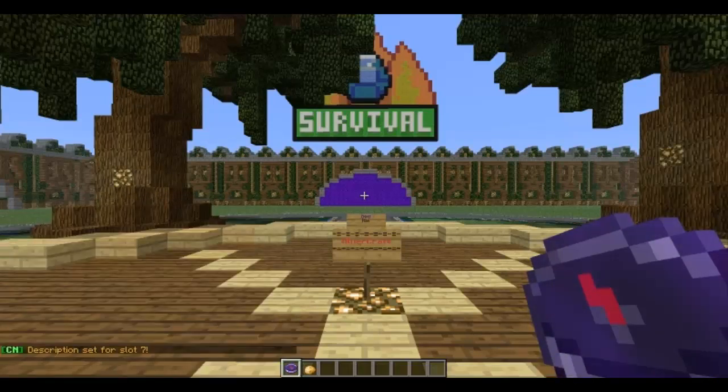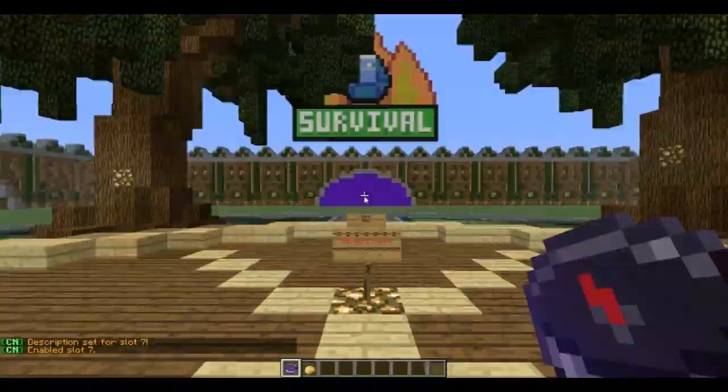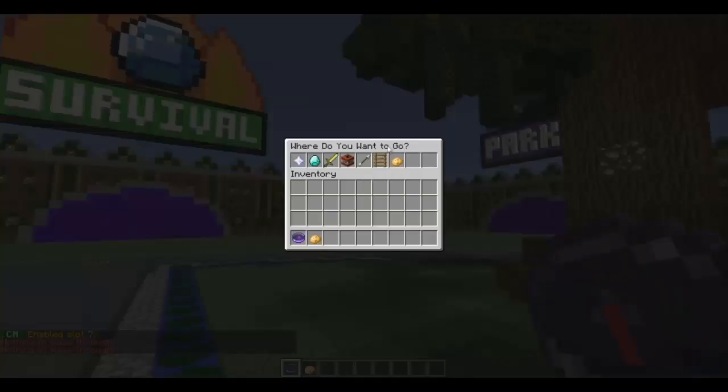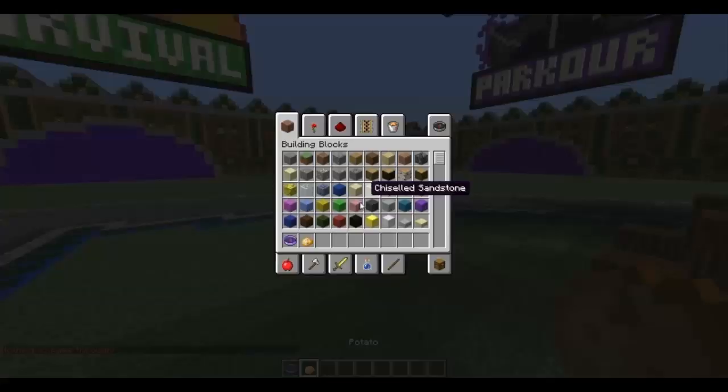So there we go. That's actually it — all we need to do is now enable it, and then we will have the Sumo plugin there, at the location. So if I click it, it will teleport me to here, which is really good.